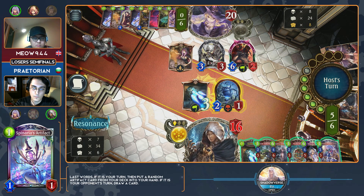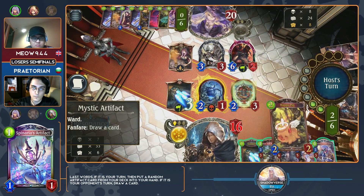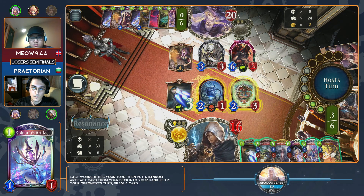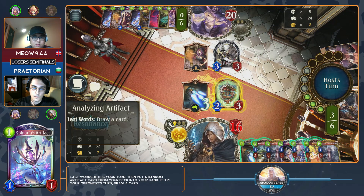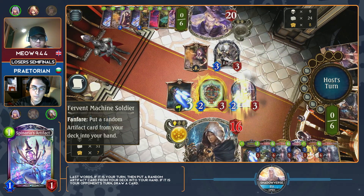Interesting that he didn't play the second one — I would just play the second one. You would have recovered two play points and actually been able to play the Deus Ex in the same turn. You would be at five of six. Maybe the consideration is board space — that also has to be respected. The big thing for Deus Ex is it provides the effect of gaining one play point every time you play an artifact. On top of your Acceleradiums, you start gaining three play points for every artifact that you play if you have two Acceleradiums down.